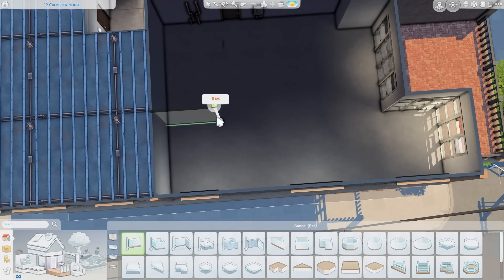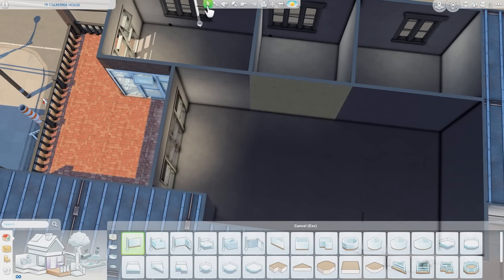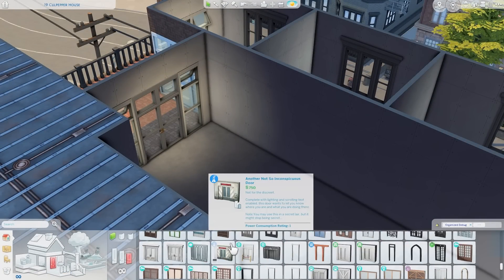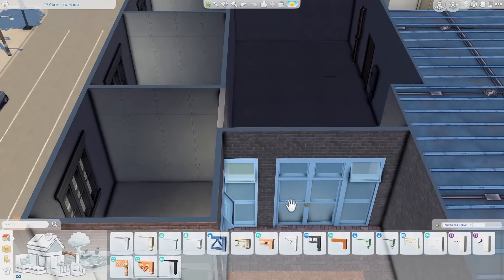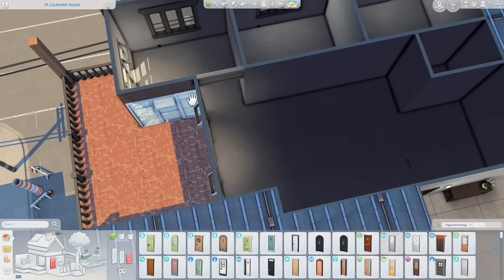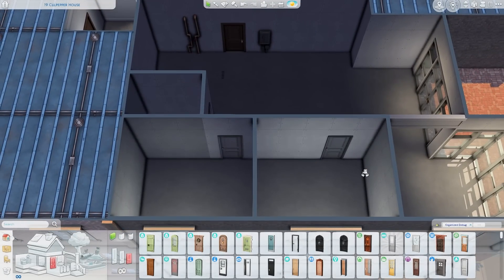Recently — well, not so recently because I'm a bit behind — there were a couple of new kits released. There was a basement kit and a plant kit. I have both of them installed, and I look at a few of the basement items, but I don't think I end up placing anything in this apartment. I think it's all the Greenhouse Haven kit, and yeah, I really like it. Let me know what you guys think about it.